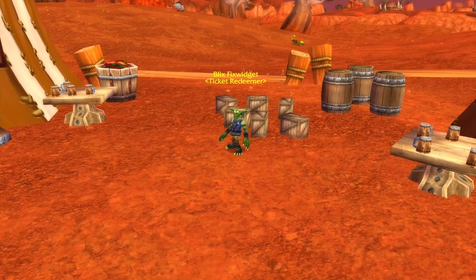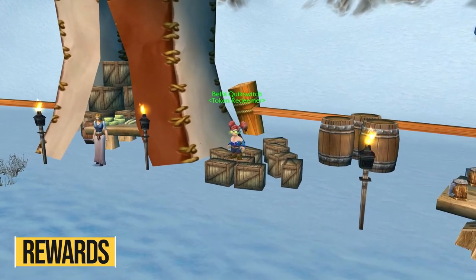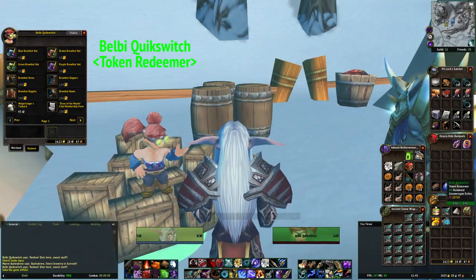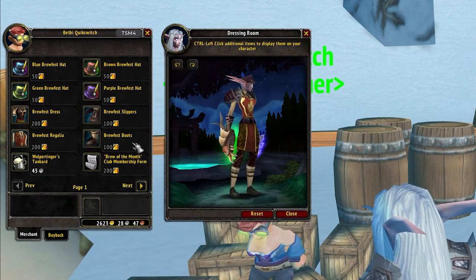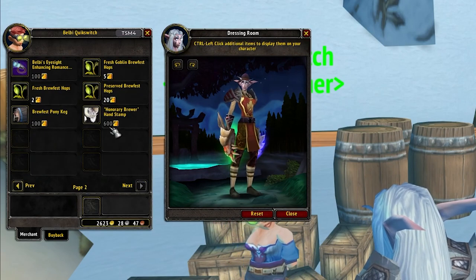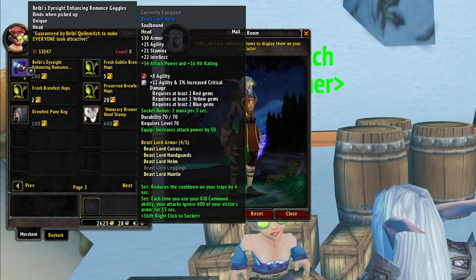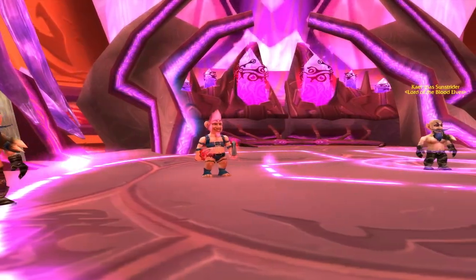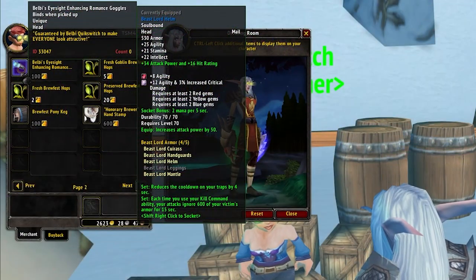Let's start off with the rewards, so you'll know if you should even bother with this event — and there are quite a lot and they're all quite awesome. Starting with the vendor, pretty much all the items here are purely cosmetic: you have the Brewfest outfit, a pet, hops that transform your mount into a kodo or ram. But probably the coolest item from the vendor is the goggles — Balebee's Eyesight Enhancing Romance Goggles — which turns pretty much everything that breathes into a gnome. This is definitely on the top of my wishlist for this event.